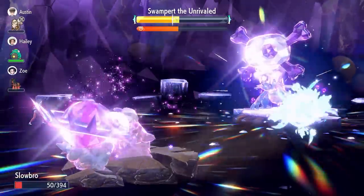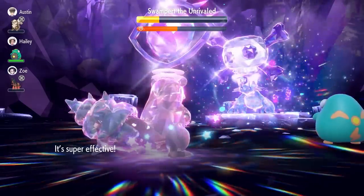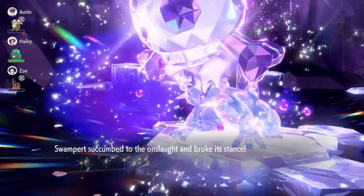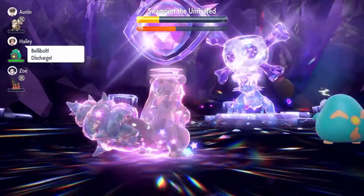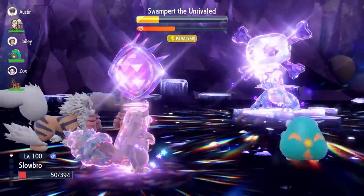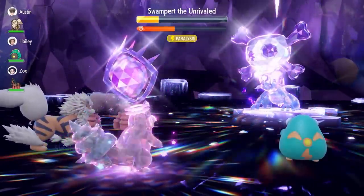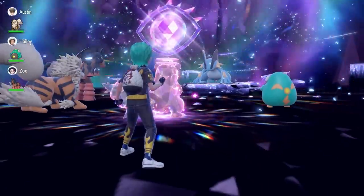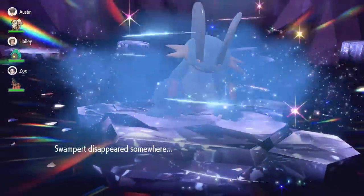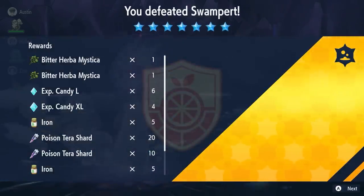Lock in with another Stored Power, though we probably should have used a Heal Cheer at that point — getting a bit greedy, as breaking the shield means we'll likely take a Hydro Pump. We get very fortunate with a miss there. The lesson: make sure you're in a healthy position before that last turn and don't get greedy. Fire off that final Stored Power in a healthier position — you can see how much raid timer is left. The Slowbro is a very consistent option with this build.